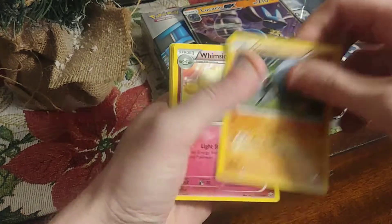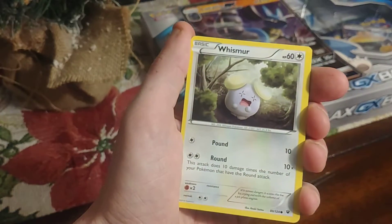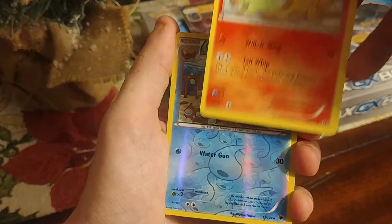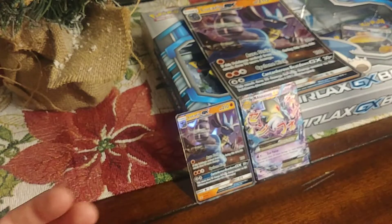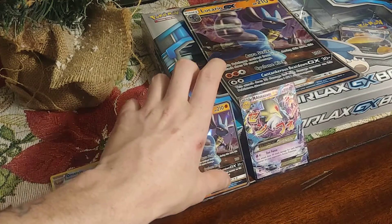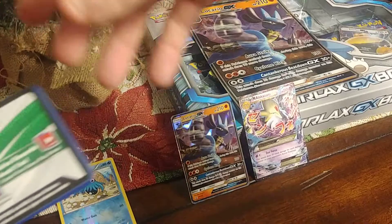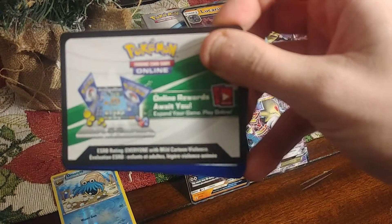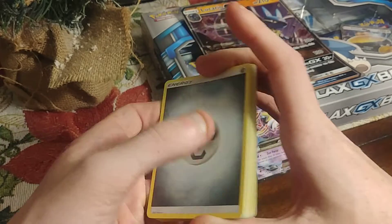Starting out good. Not mad at that at all. Let's do Crimson Invasion. I think this box is golden. Because if I get a GX in here, that'd be nice — or an EX.